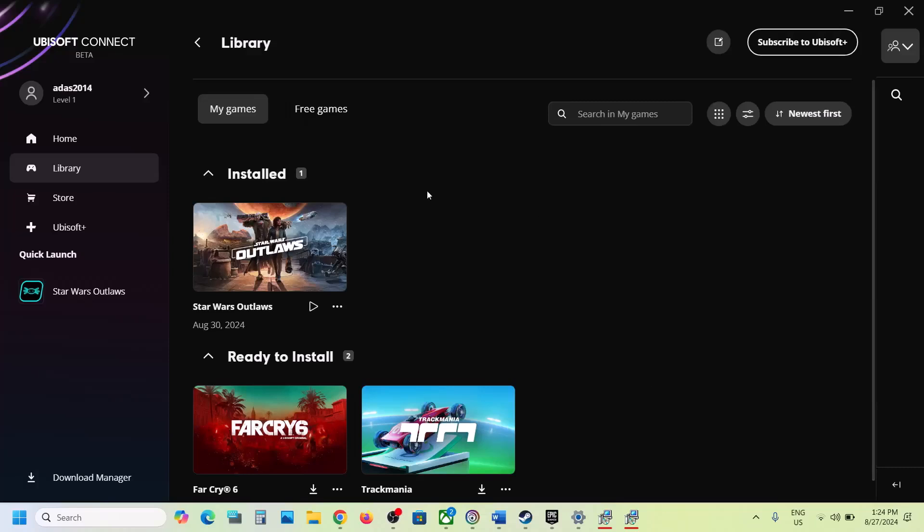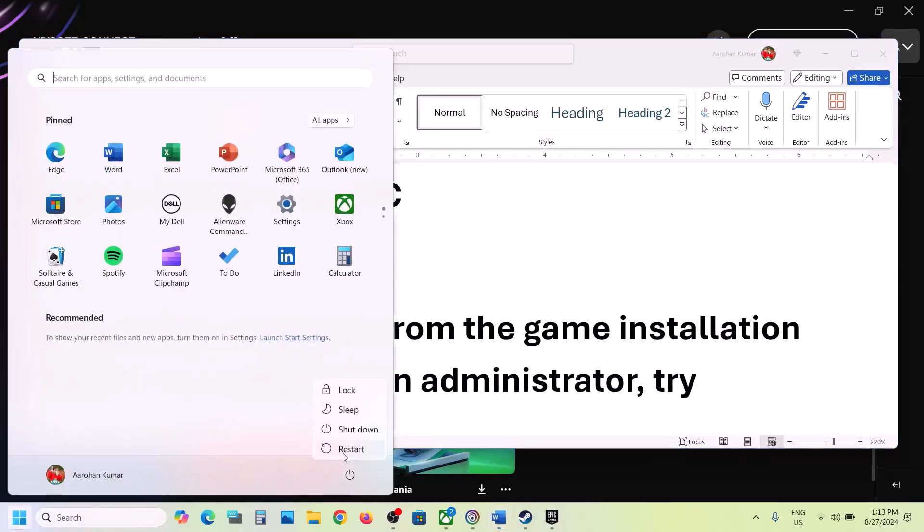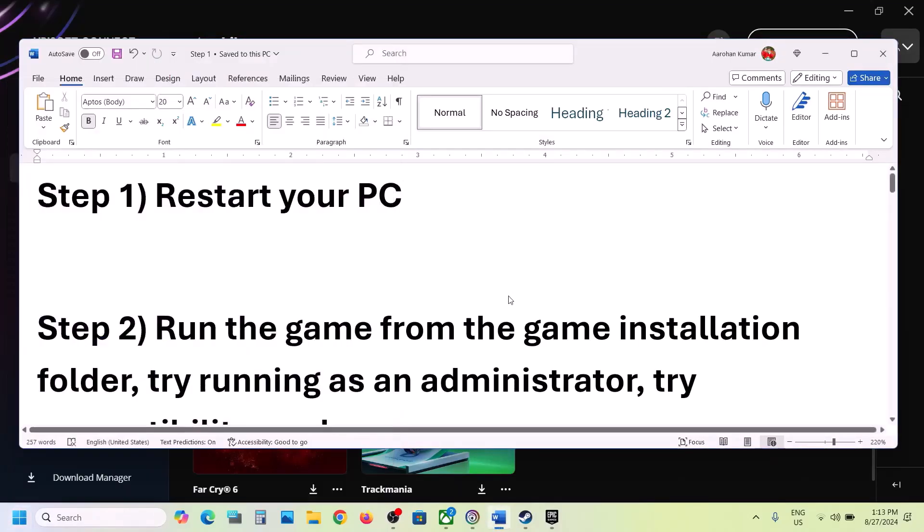Hello guys, welcome to my channel. Today in this video I'm going to show you how to fix the black screen issue with the game on a Windows computer. The first step is to restart your computer. Simply restart your computer once and after the system restart you can launch the game and then check.